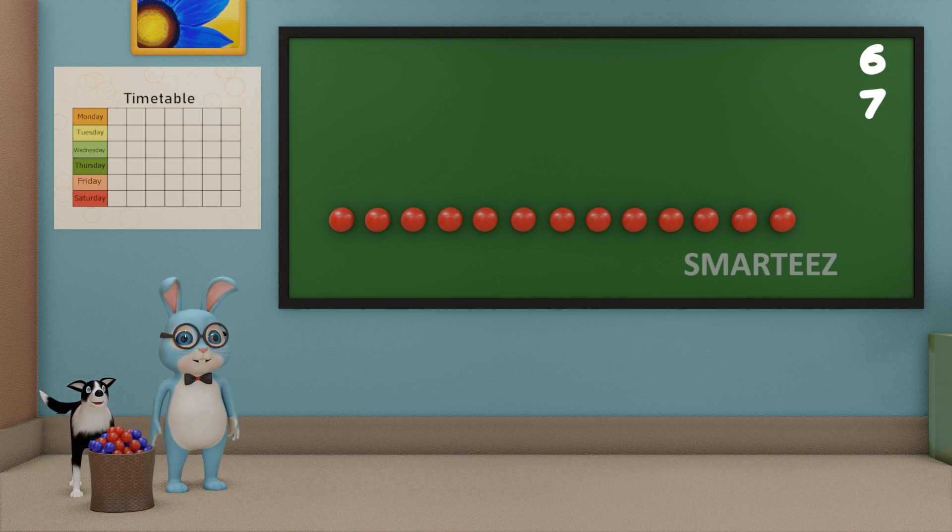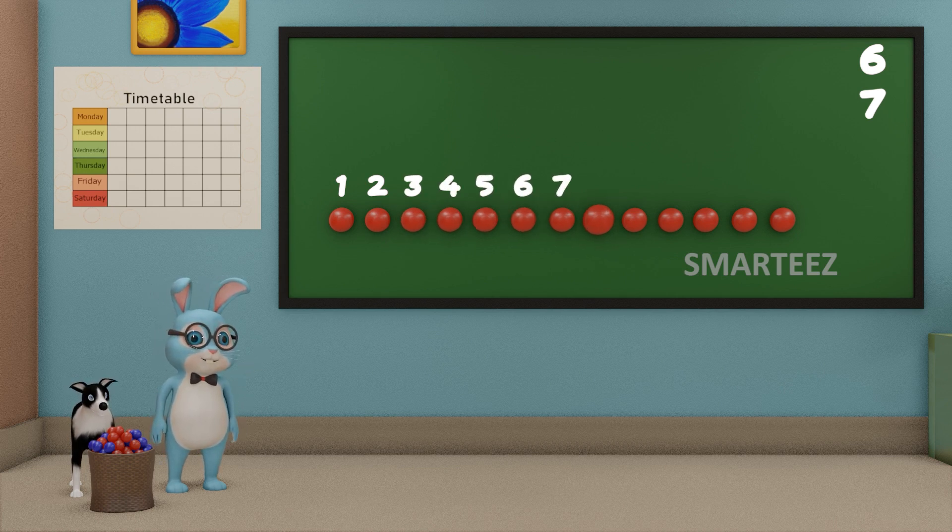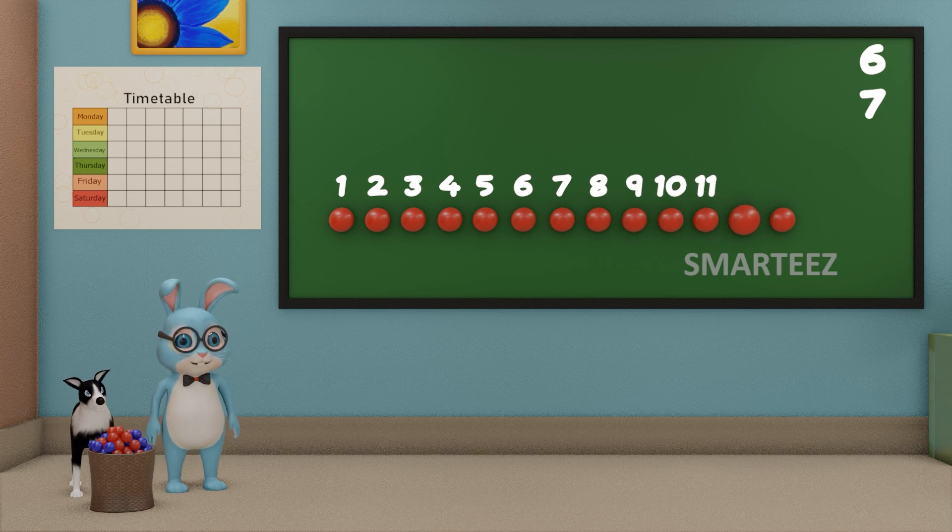Let's count the total red balls now. That's one, two, three, four, five, six, seven, eight, nine, ten, eleven, twelve, and that's thirteen. So when we add six red balls with seven red balls, we get thirteen red balls.